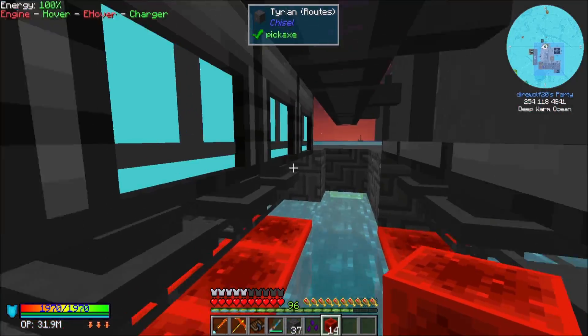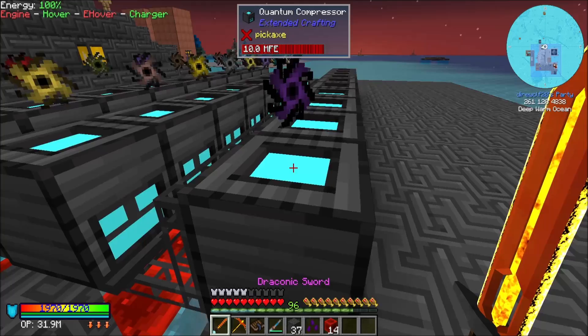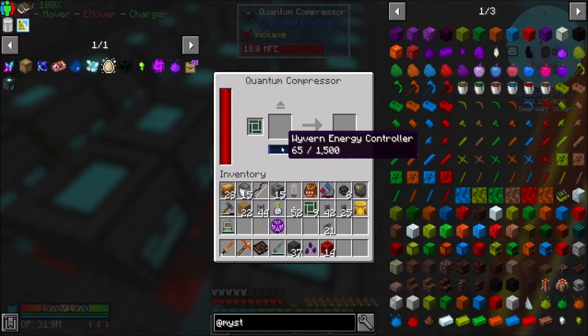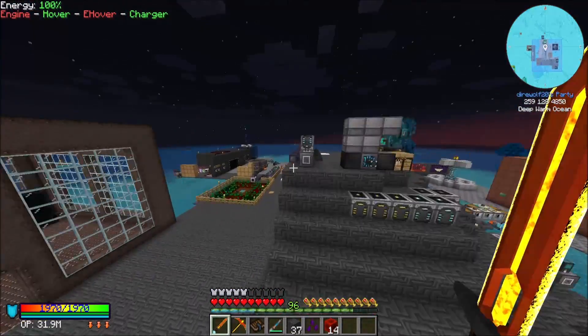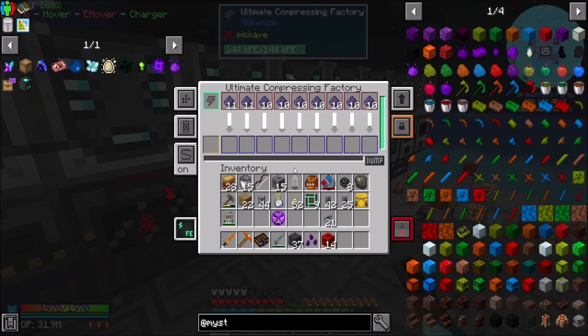And then we can get out of this mess we've made. Wyvern energy controllers have got a long way to go. So obviously we're gonna have to figure out what's the dealio with all this stuff.